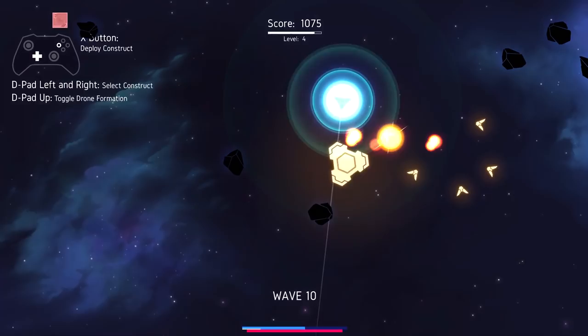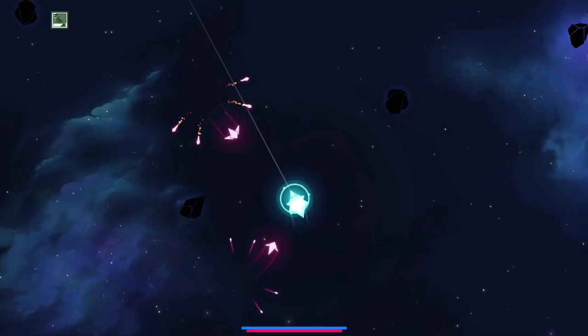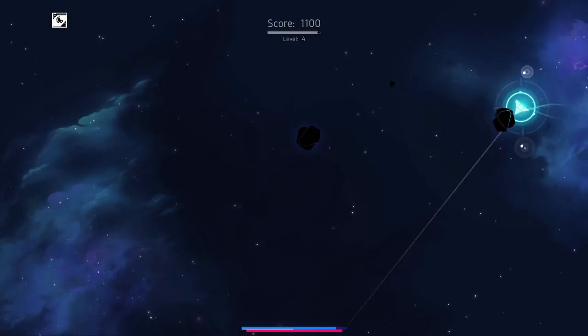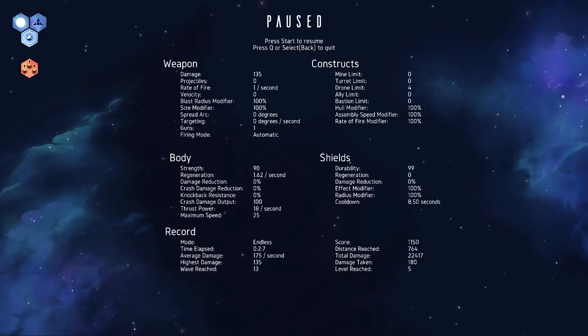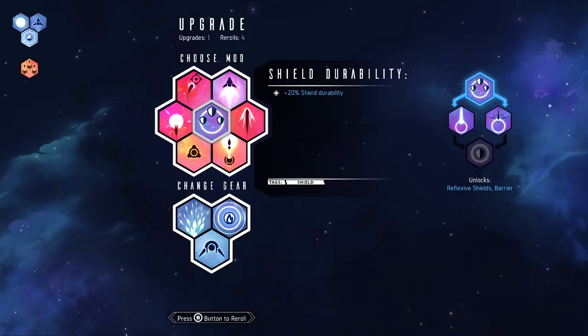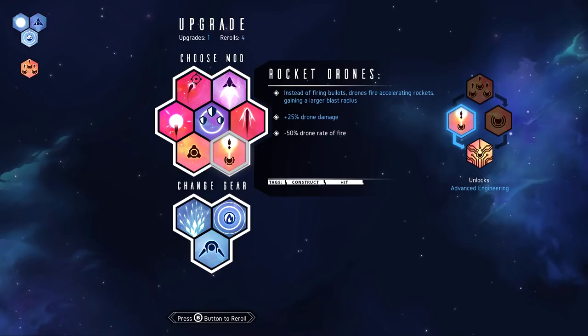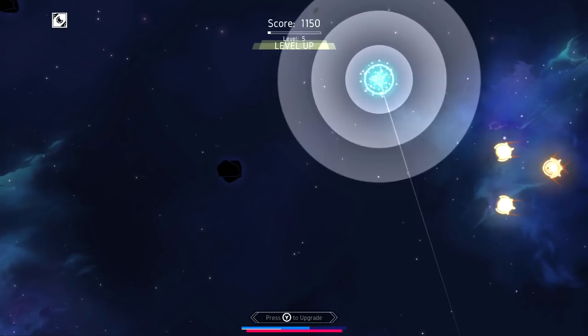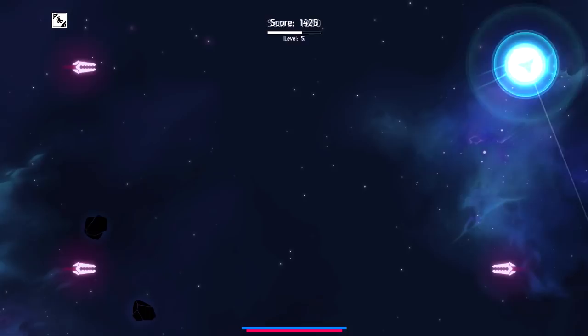That went weirdly well - oh god, it's like a mothership is attacking me. How do I drone? I missed the popup about the controls. Rocket drones - instead of firing bullets they fire accelerating rockets. They do more damage but have less rate of fire. Now I've got an absurd weird inaccurate shotgun that kind of just aims wherever it feels like, plus my rocket drones.